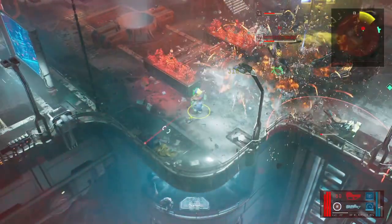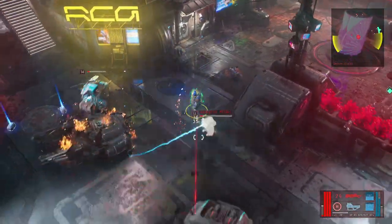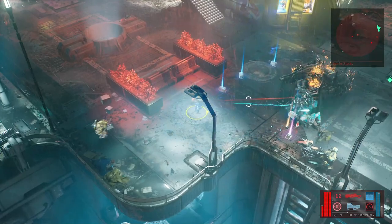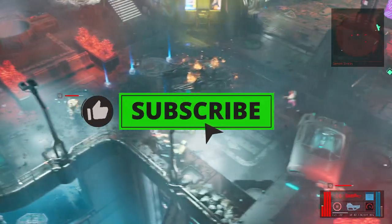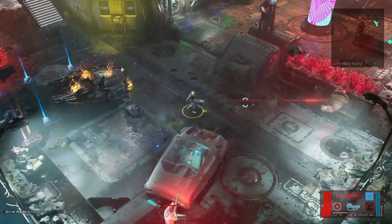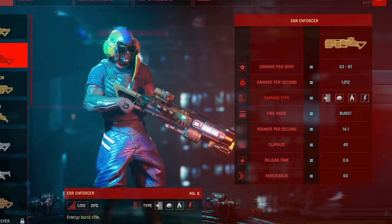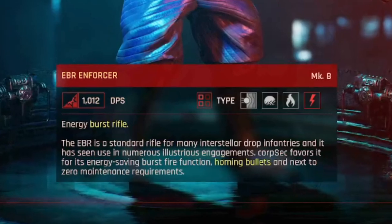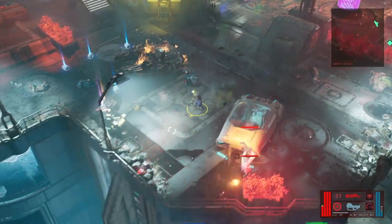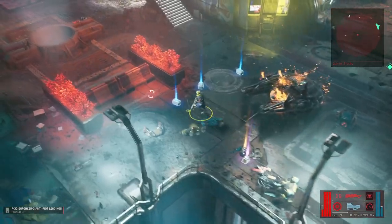The best weapon you need to look for is the EBR Enforcer. If you're lucky, you might find it as an RNG drop very early in the game. Otherwise, you have to wait until you complete the Trace Protocol mission, then it will be available through the weapons vendors. The reason why I believe the EBR Enforcer is the best choice is because this gun has homing bullets, which means it will track its targets, allowing you to stay at a safe distance and still destroy your enemies. This is also the best gun for the spider boss fight, if you have it available.